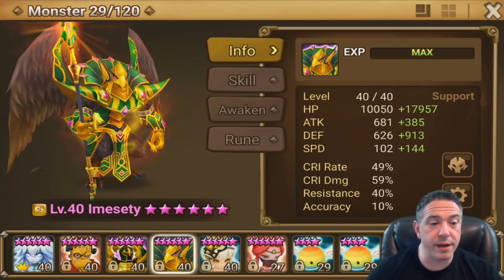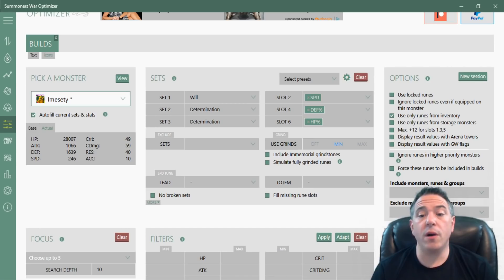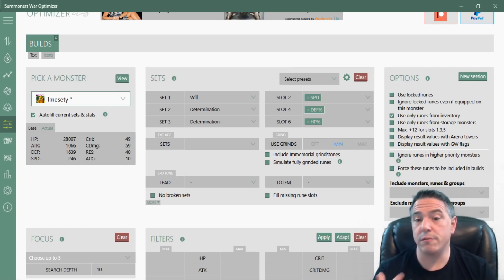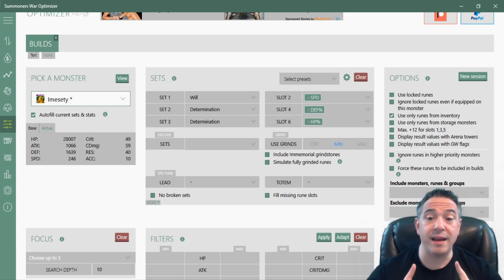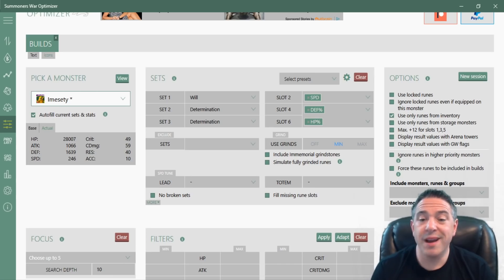Now let's look at how you build the actual team. We're going to start with Imuseti in the Optimizer. There are a couple of different ways you can build him — some people like to put him on Swift and make him as fast as possible, and there's value in that because you can outspeed the enemy team. You can also build him really tanky so he can take a hit and it doesn't matter how fast he goes. I personally chose the tankier build. He's not slow at 246, but some teams will outspeed me. I gave him double determination runes because that boosts the damage of my Copper and my Dozer, though determination runes are not essential.